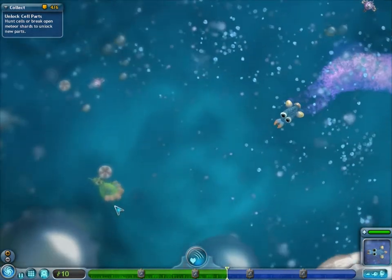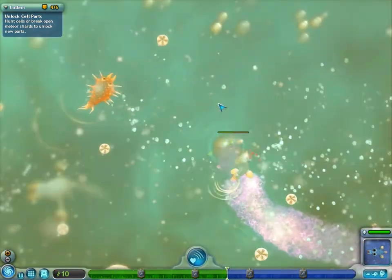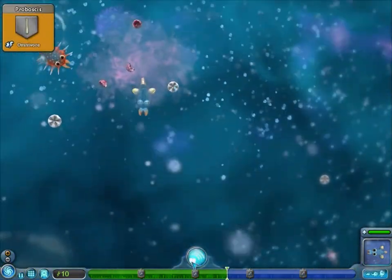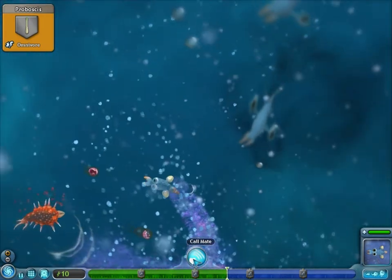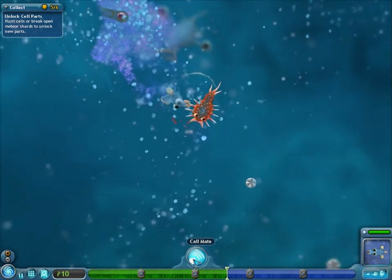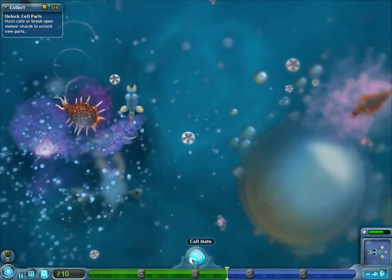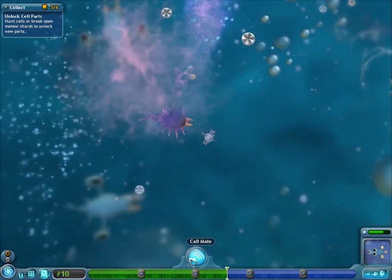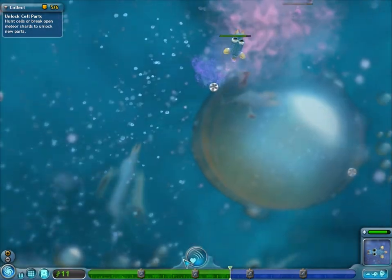I'm trying to get this guy, but he is like terribly fast — he has like 20 jets on him. And I got it. So now when I mate, I'm going to get rid of my carnivore mouth and put on the omnivore mouth, and then I'll be able to eat vegetables and eventually become an omnivore.